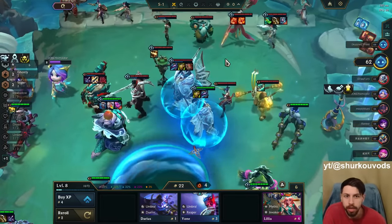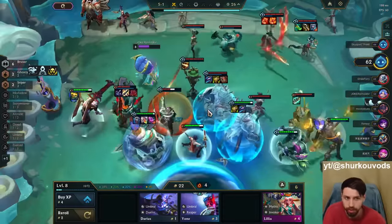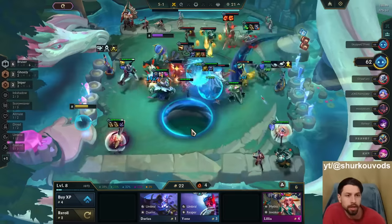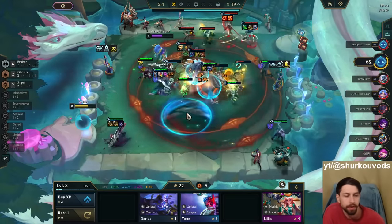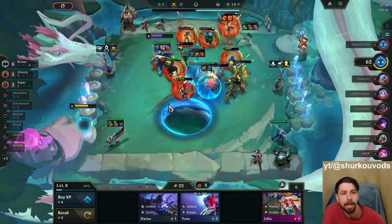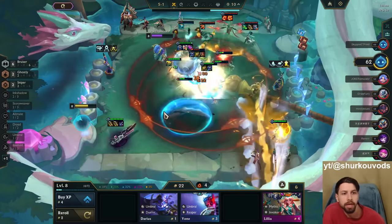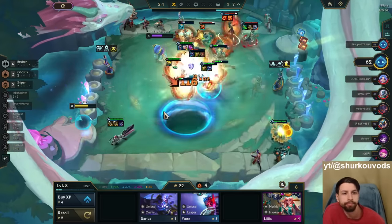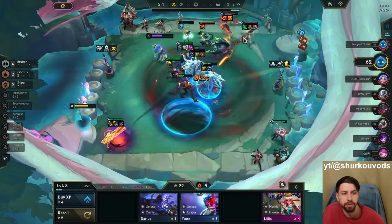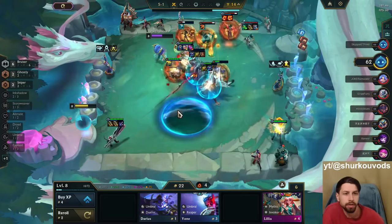How come this guy has four Galios and I'm still able to hit a two-star Galio, but for some reason I can't find a single Kai'Sa? This Tahm Kench is not dying. We just go level 10. He's going level 9 to hit Irelia, I think. We win those though. Going level 9 to hit Senna, Kai'Sa, Xayah.